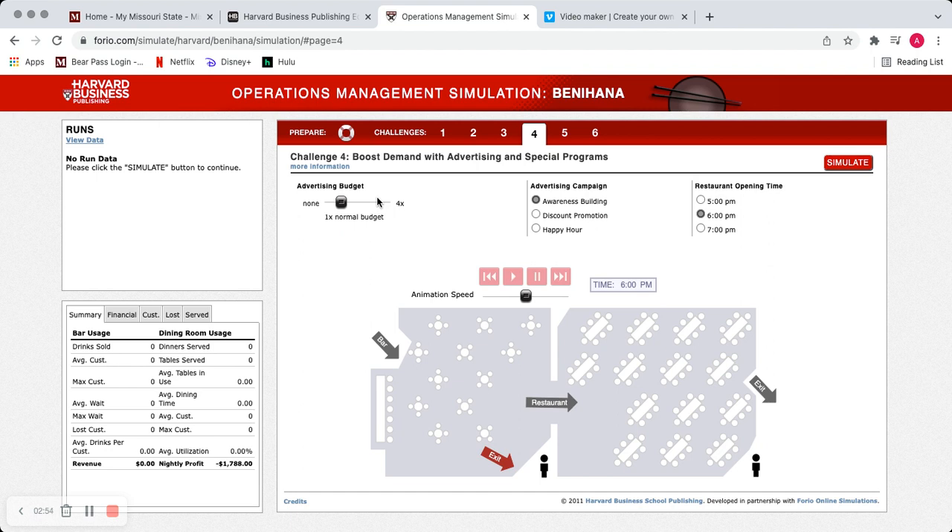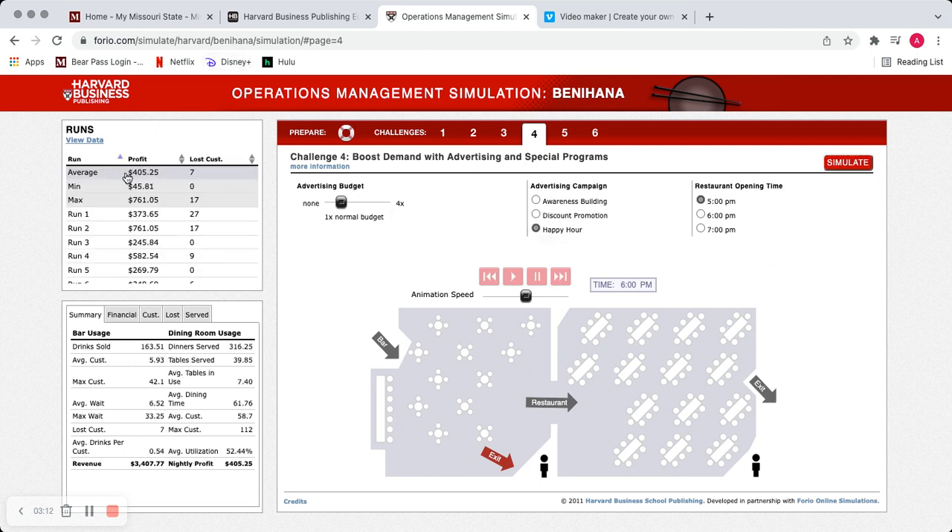For the advertising budget, I originally didn't want to use it because in my mind that was losing money. But in reality that budget is there for a reason — you want to use it. I started with just the one-times normal budget, the happy hour starting at 5 p.m. Happy hour attracts more people before 7 p.m. and drinks are priced lower by 50 cents. Humans are really tricked by prices — they see that 50-cent discount and think they're getting a great deal, so they buy more.